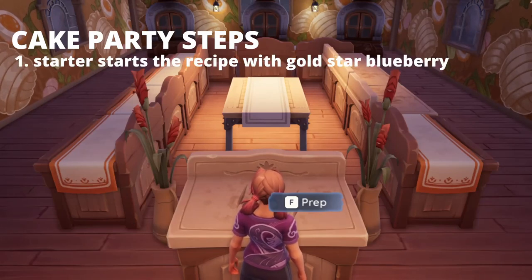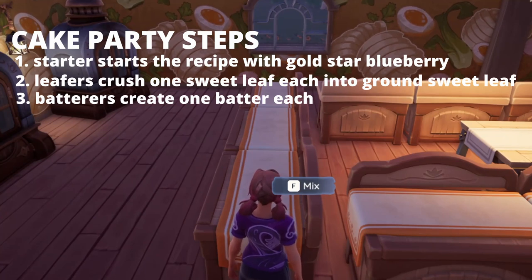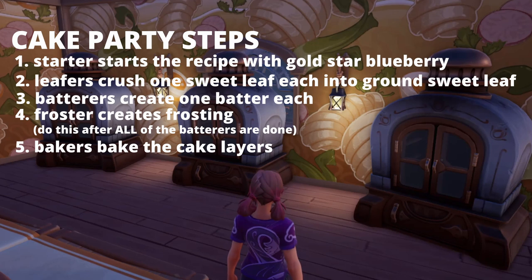The steps of a cake party are as follows. The starter will start the recipe with their gold starred blueberry, then all four leafers will crush their leaf into sweet leaf ground. Next the batterers will create one batter from one crushed sweet leaf, one butter, one egg, and one flour. Then the froster can create one frosting using one milk, one butter, and one crushed sweet leaf. It is a good idea for the froster to wait until all of the batterers are finished, because sometimes the menus get a little glitchy and it can cause the batterers to mess up. Next the bakers will bake one cake layer from one batter — they just put the cake into the oven, wait a few seconds, and take it back out again.